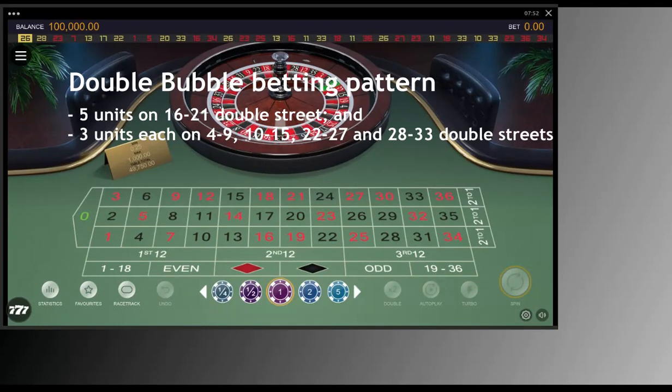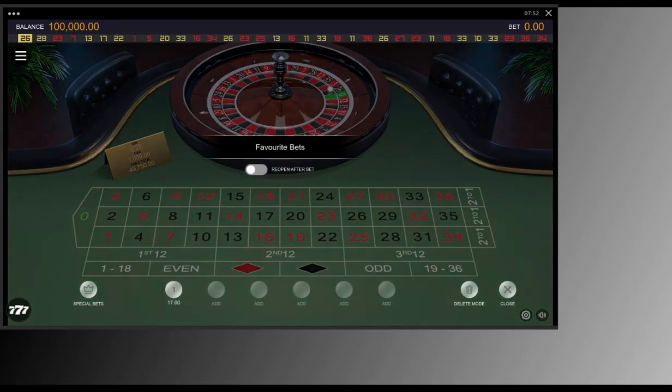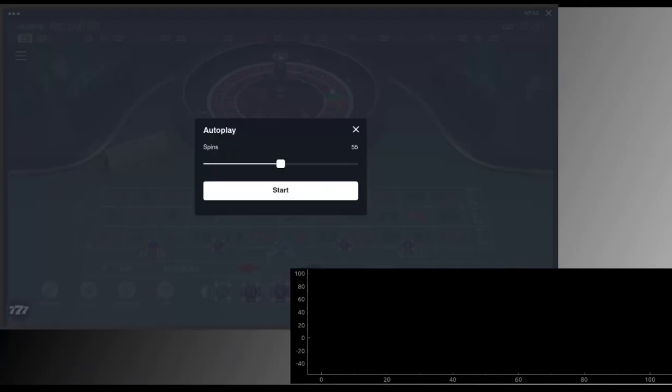There are 30 winning numbers out of a possible 37, giving you an 81% likelihood of winning. The center double street will net a 76% profit and the 4 other double streets will net you a 6% profit. Without a progression, you will need up to 17 wins to recover from a loss on this. A loss is devastating and difficult to come back from. Fortunately, they are rare and jackpots hasten the recovery.